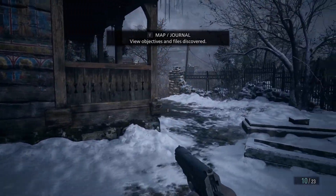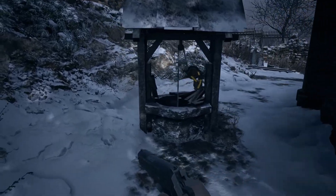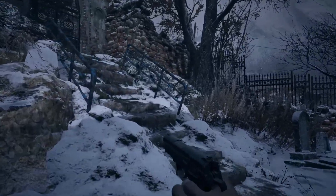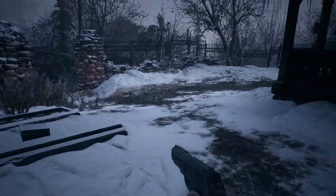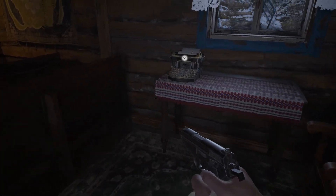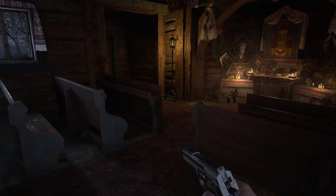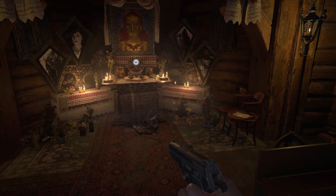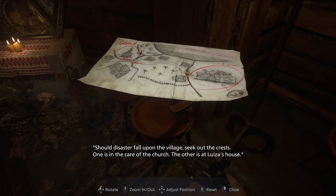We're back here. I guess I should go in the church before I go over there. It does feel a bit more open than 7, because you know, 7 was a very contained kind of environment - it's very RE1 in that regard. Typewriter. It's weird because the game auto-checkpoints, so the typewriters kind of feel unnecessary now. Something I didn't even really realize in my RE7 playthrough - I ended most of my episodes on a typewriter.